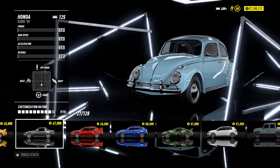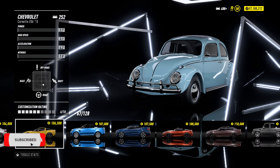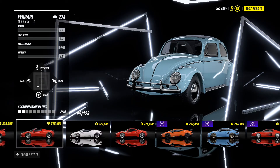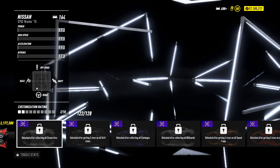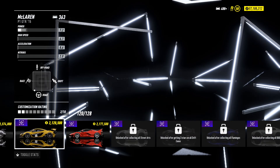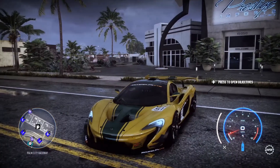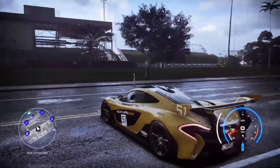Then we'll buy it together, guys, as a tradition. I don't know why I created this tradition of driving into the dealership to buy the car, but I suppose it works and it's quite a cool way of starting the presentation. As you can see I have not unlocked a few challenges with jumps and collecting flamingos, but these are all my cards to do. We paid just over 2 million for this beautiful P1 with this beautiful GTR painting.